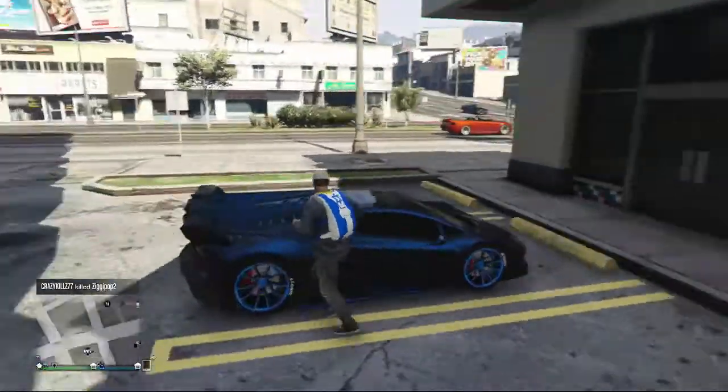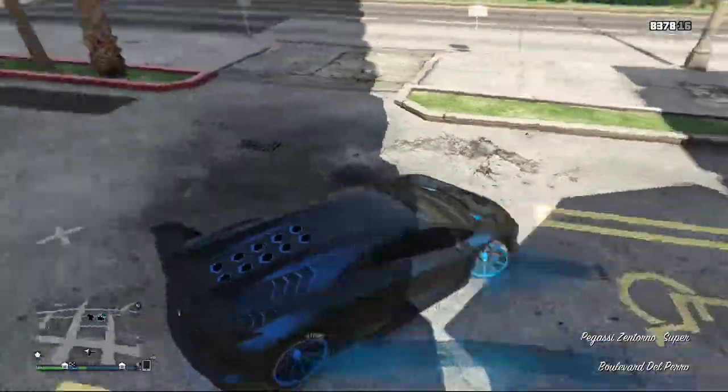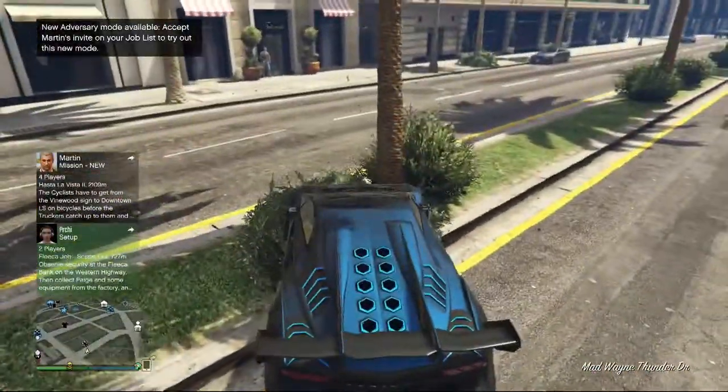This is a really, really simple glitch. If you enjoy the video, make sure you smash that like button — it would really help, appreciate it. Once you're wearing the Israel parachute on your back, you want to go to a hairdresser's and apply some makeup.